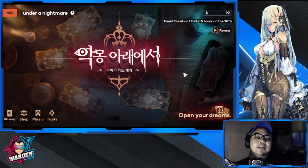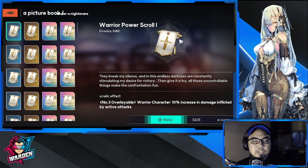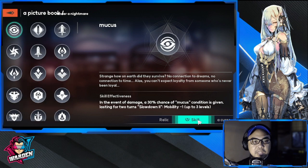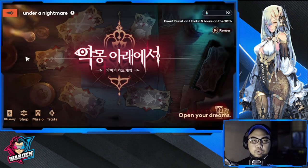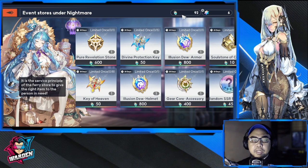There you go. I'll take you through the details of the UI. This one is the stimulant — that's the currency for the store. You have the glossary here, which is roughly an inventory of things you want to reference, just in case you want to know what that is. And we also have the shop.